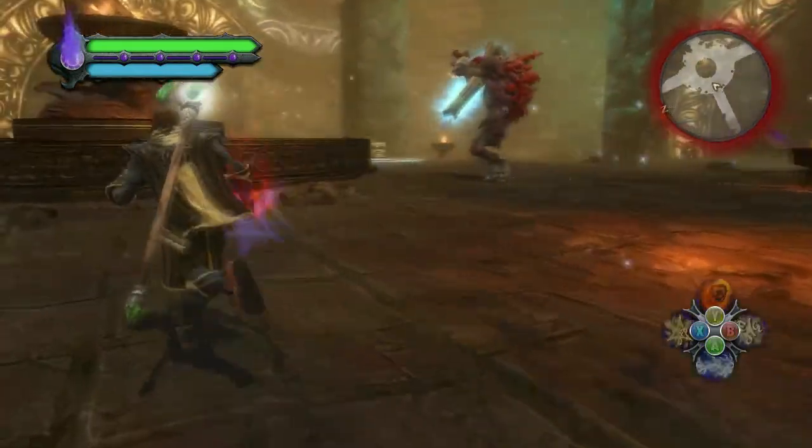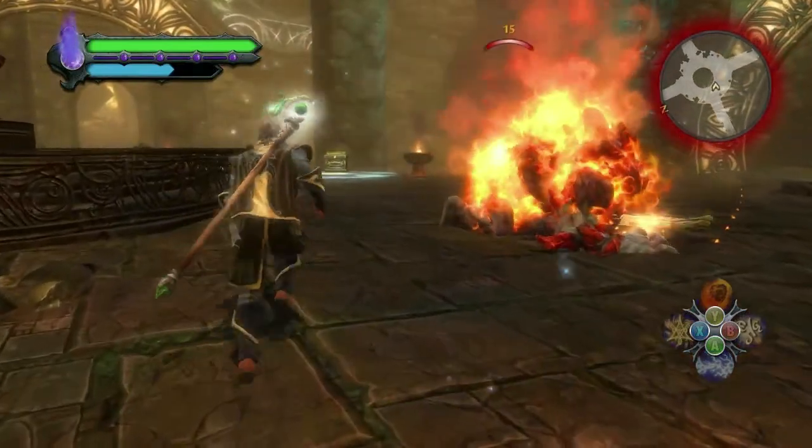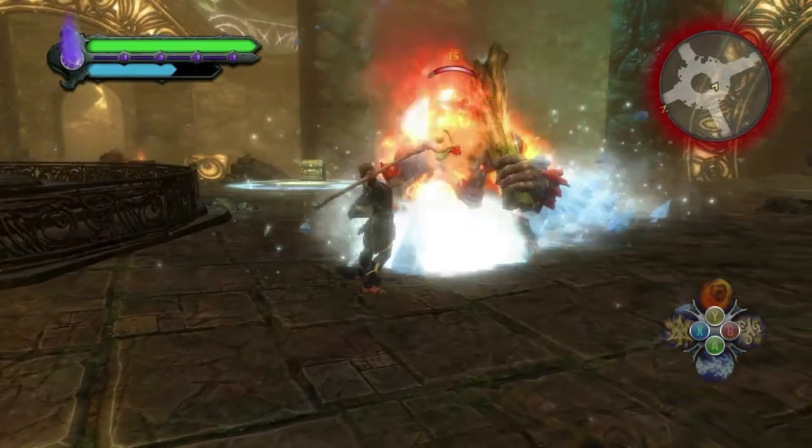Throughout the game, you'll encounter big creatures like this Prismere troll. Most RPGs would turn this into a highly scripted fight, but in Reckoning these encounters are action-oriented and real-time.